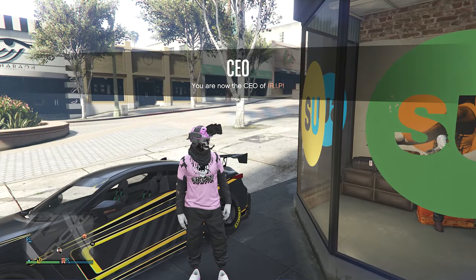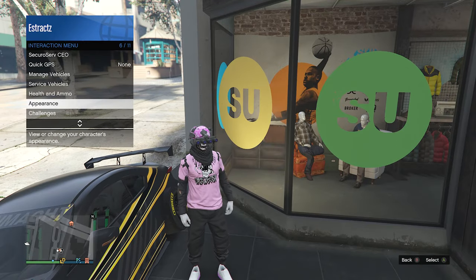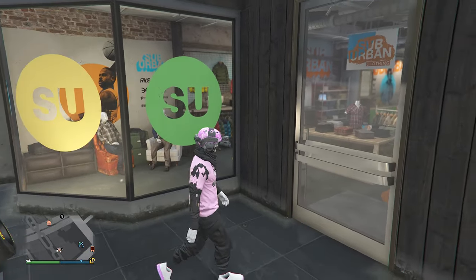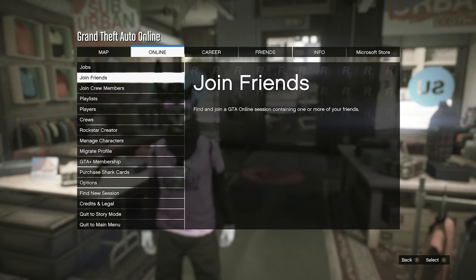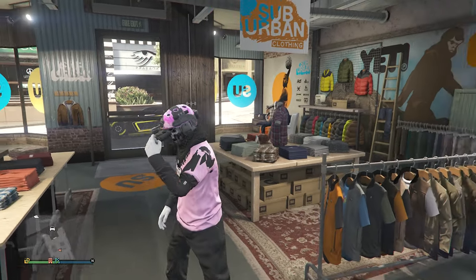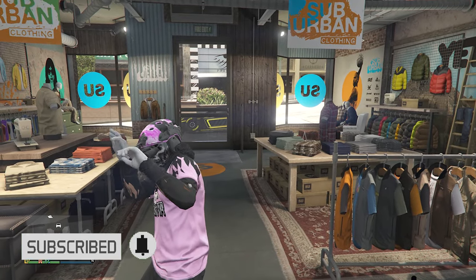Now hold right on your d-pad to lift up your visor and your quad lens will turn pink. If you're on PC, go to your interaction menu, appearance, helmet visor, and lift it up or down — that should also change the color. You can have your visor up or down, whichever looks better with your outfit — totally up to you. Go to the front counter and save your outfit on any slot. That's pretty much it for this pink and black outfit — I hope you guys like it, I think it looks pretty sick. Please like and subscribe, thank you guys for watching!